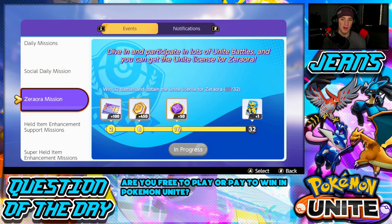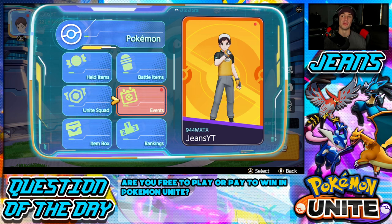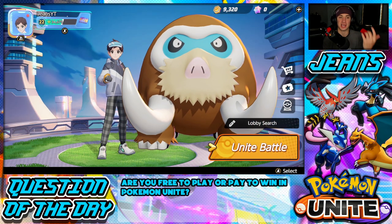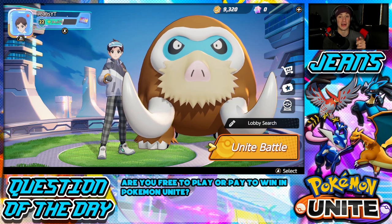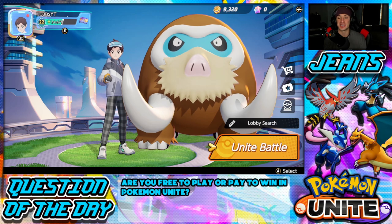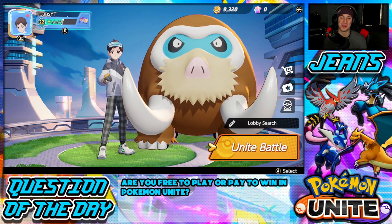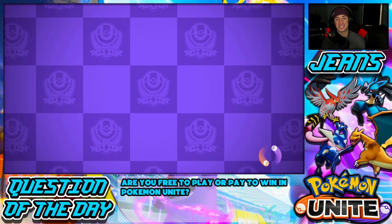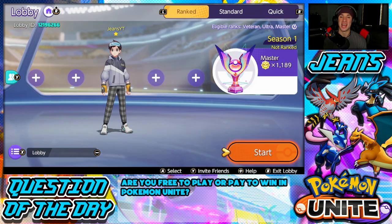Before we hop into battles, I want to check my events page to see how many more wins I need to get my Zoroark Unite license. I already have Zoroark, so once I get this Unite license I'll get a big amount of coins. We need two more wins. I'm sitting at 9,000 coins and I definitely want to be at 10,000 by end of the week since Sylveon comes out October 6th and costs 10,000 coins.